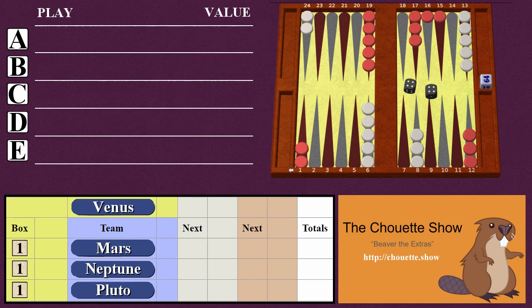The team's plays are revealed first, and then the captain gets to discuss the move with the crew and pick a play for the team. However, a crew member who has declared next remains silent and is not allowed to discuss the position. And after the captain has chosen a play for the team, there's a chance to beaver the extras.